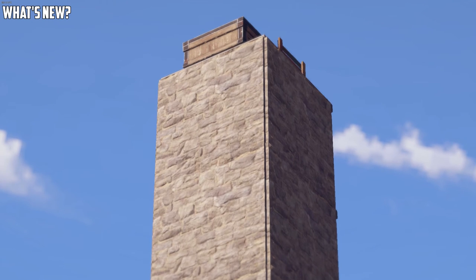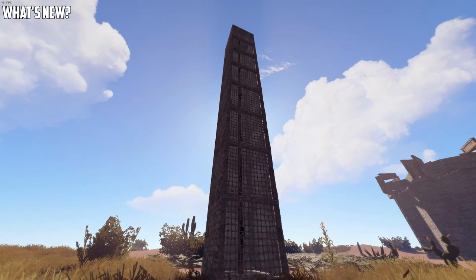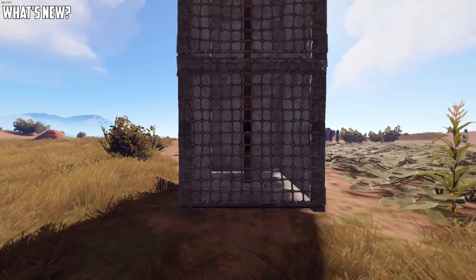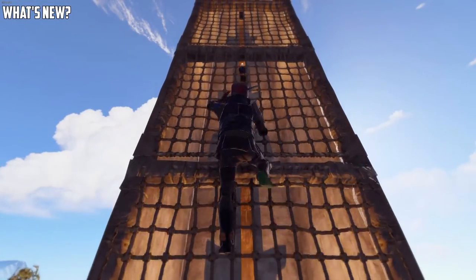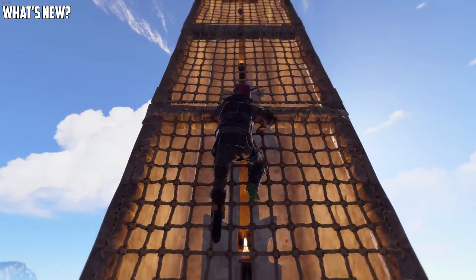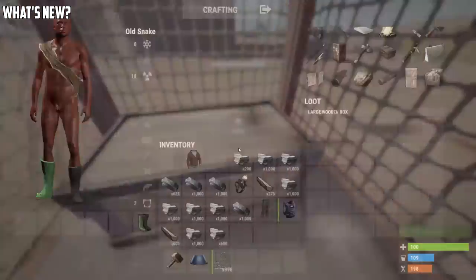It would seem somebody has left some loot at the top of this tower, but how on earth are we going to get up there? It would seem they've added this new climbable netting to the game, and I can't help but think about those climbable things at the playground. Besides its appearance, it functions like a normal ladder, and I'm excited to see some interesting base designs in the future. Be careful though — the nets are only climbable from one side,